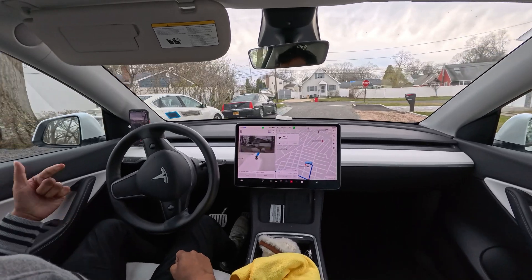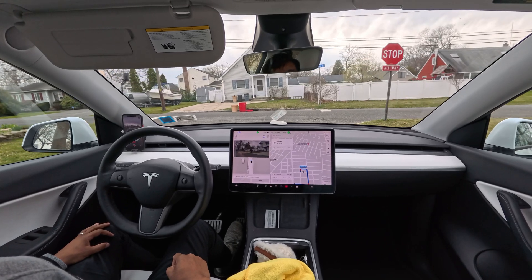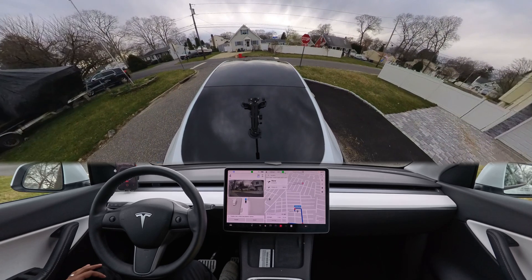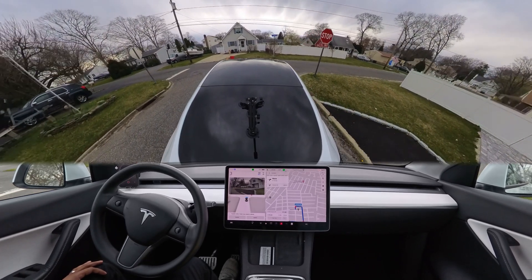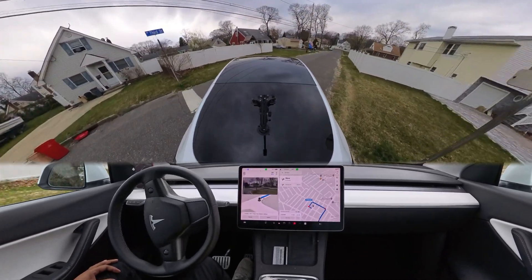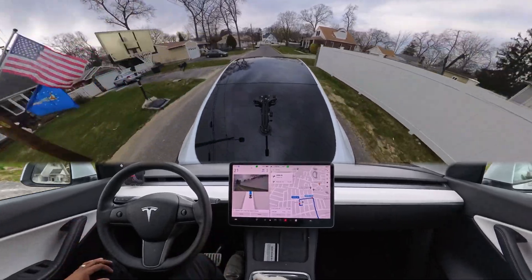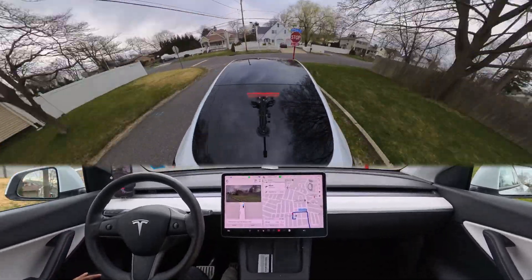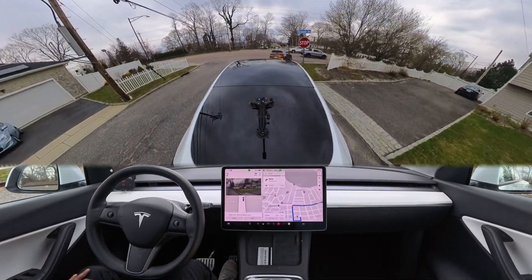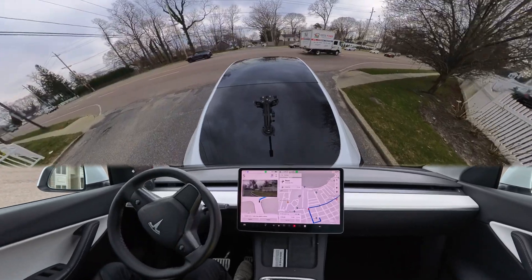The car perfectly avoids those garbage bags and moves forward. We stop for this stop sign — the car stopped perfectly, creeping a little bit. We don't really need to creep here because this is an always-stop sign, but the car is probably being very cautious about its surroundings. We make that turn perfectly. At the next stop sign the car does the same thing, stops, creeps, and after the truck passes our car just accelerated.